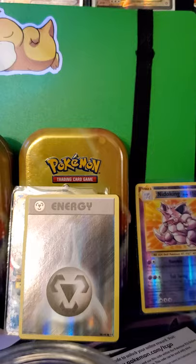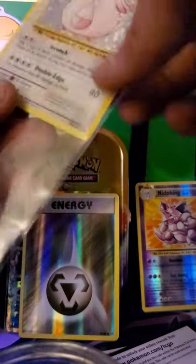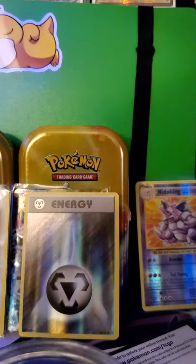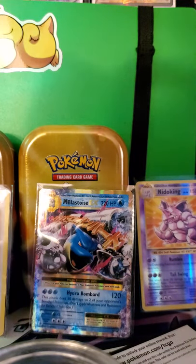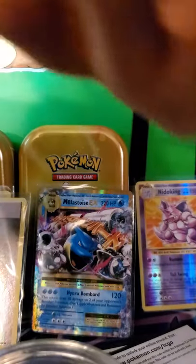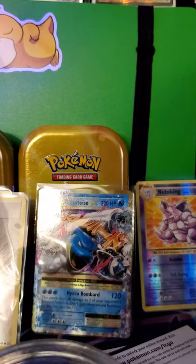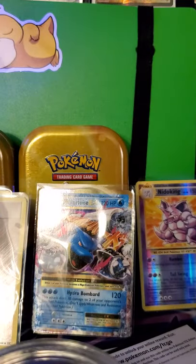Alright we're gonna do a recap - let me get a sleeve for that. I got two Pikachus and a Raichu. I'm happy - this Raichu is nice, it's an Alolan Raichu. I'm gonna check it out.